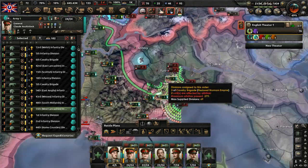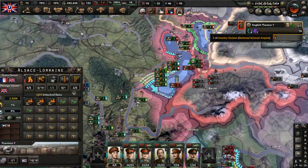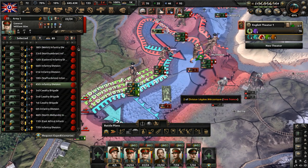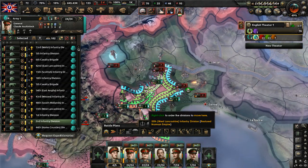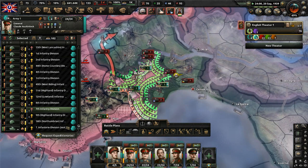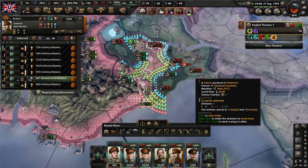Our current objective is to get rid of encircled units in what was France and take them out — a couple of free French armored divisions and a free French infantry division. Then we'll strike down Piedmont-Sardinia before the Americans can keep reinforcing their positions here. We need to get into Genoa.